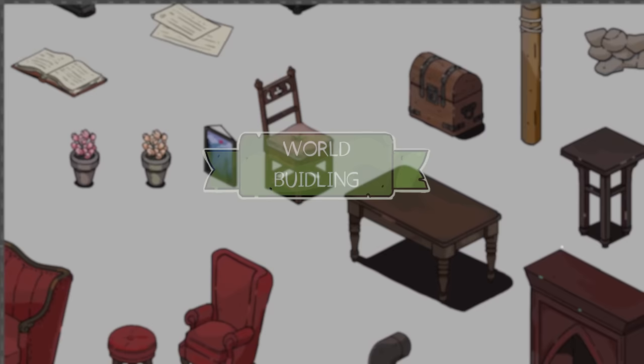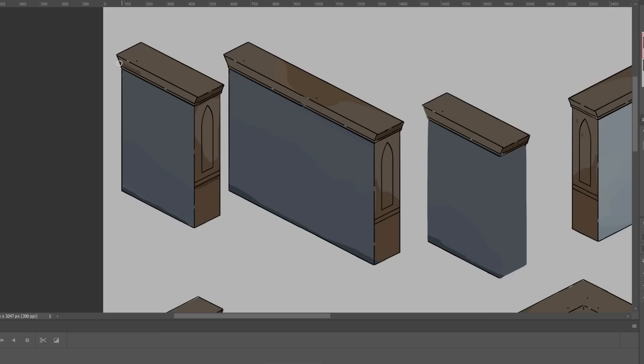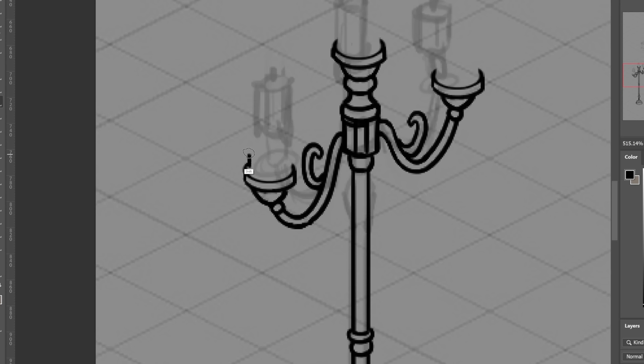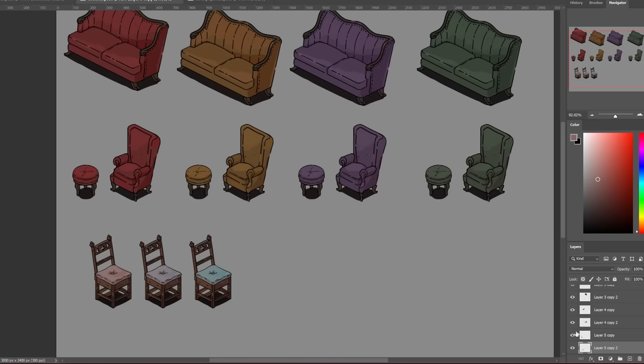If you were to ask me what I value most of all in a game, I would have to say attention to detail. That's why in April I set out to develop the world of Crimson Hollow with a singular focus on building an immersive and captivating visual experience. By putting a lot of effort into the details, such as designing a variety of interior furniture for the player and NPC homes, I aim to create a world that players can truly get lost in.